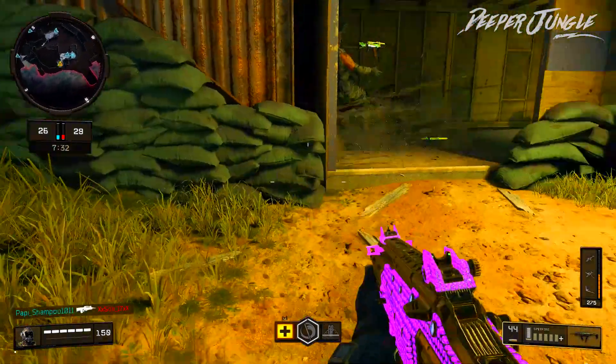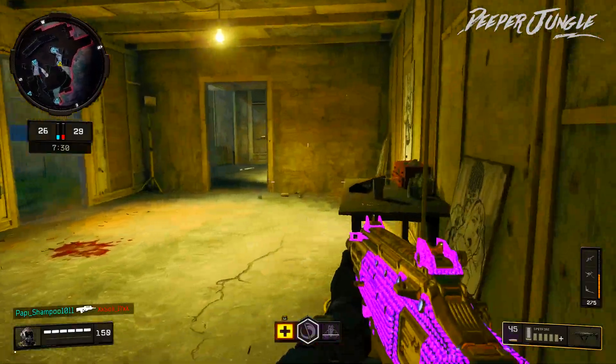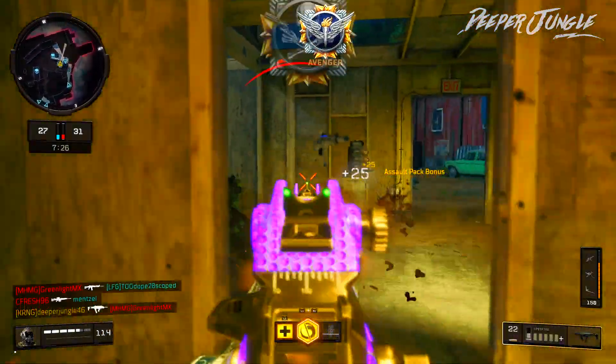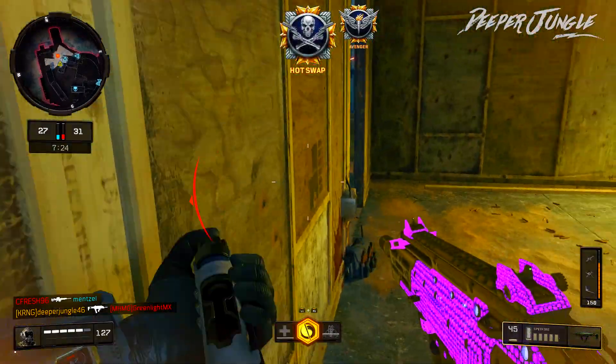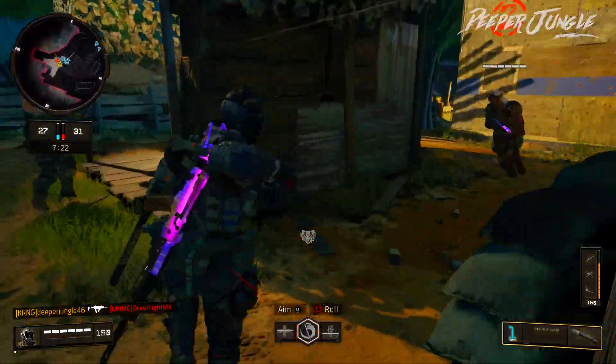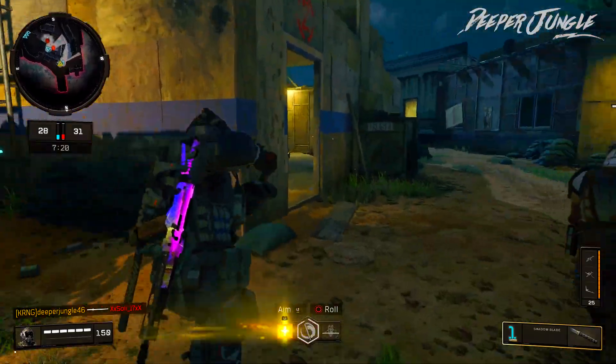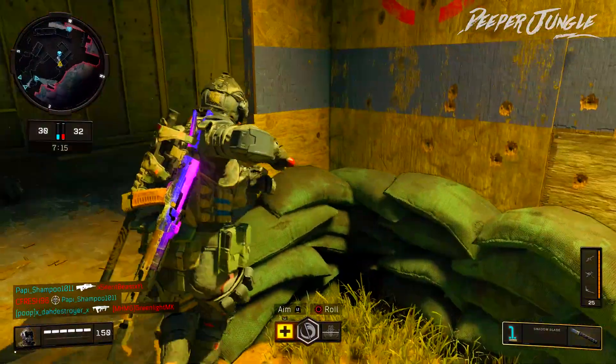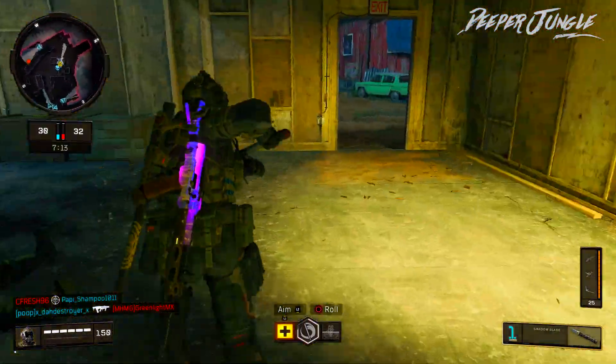The damage profile of the Spitfire is pretty decent; however, the recoil on the weapon is quite hefty. So if you want to excel when using the Spitfire, try to stick to close range engagements. The Spitfire is an absolute monster of a submachine gun if you stay close range, and in a lot of cases you can take out enemies that are using shotguns with the Spitfire.